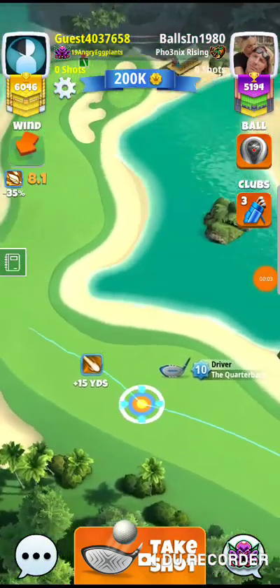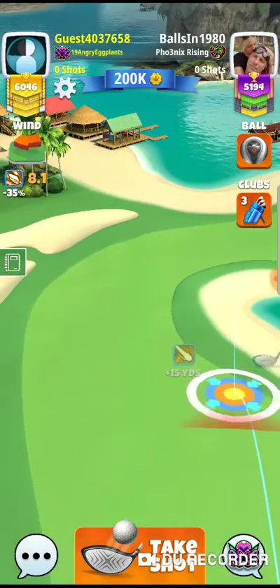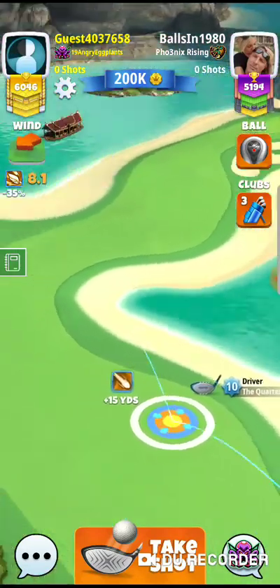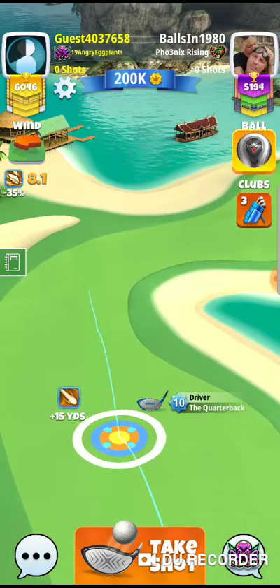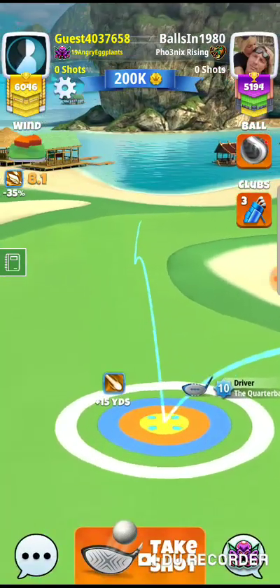Alright guys, we got hole seven here on expert. If you have an Apoc you can get aggressive over here and probably get across. We are not going to play that way — we're just going to lay up with the Quarterback.